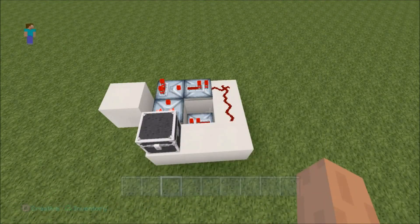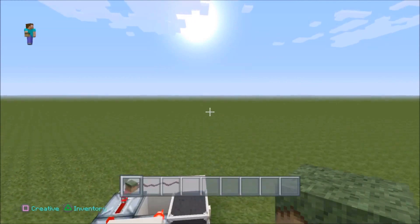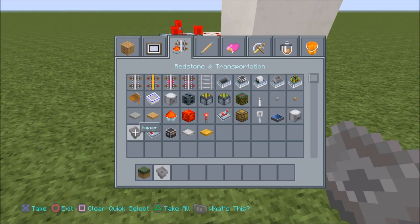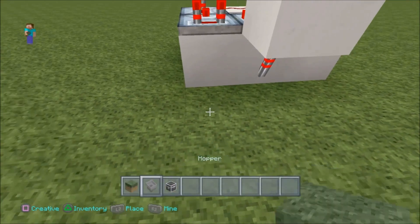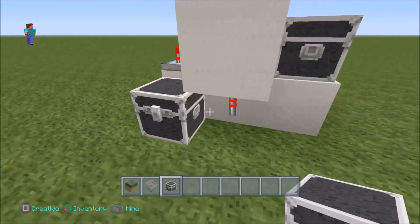We're nearly finished — you guys are doing great. So this is going to sort out the items, and this is actually quite amazing. You get a hopper out and a chest — not your chest, another chest, like so. Therefore, this chest will fill up with your desired item.